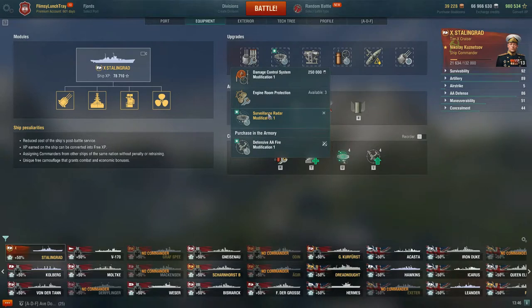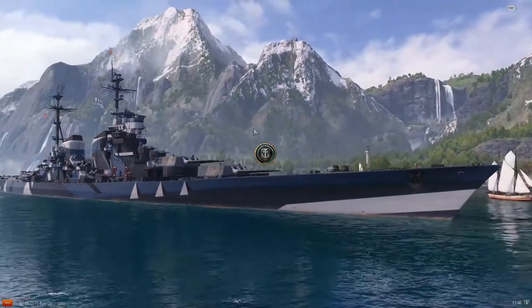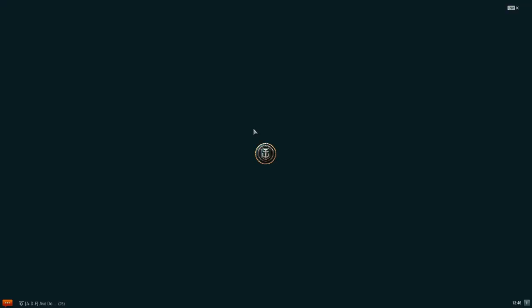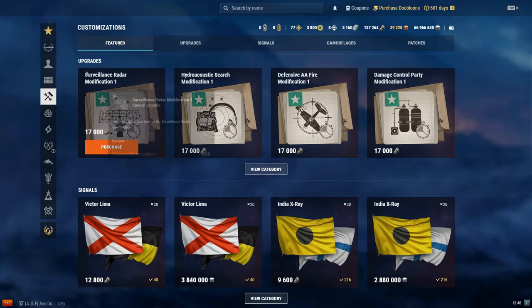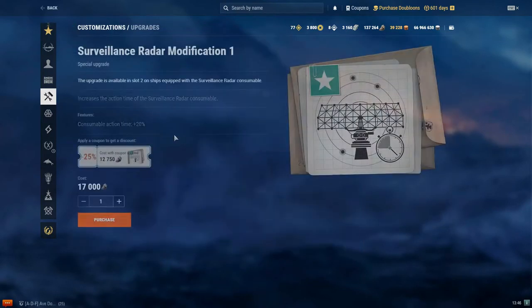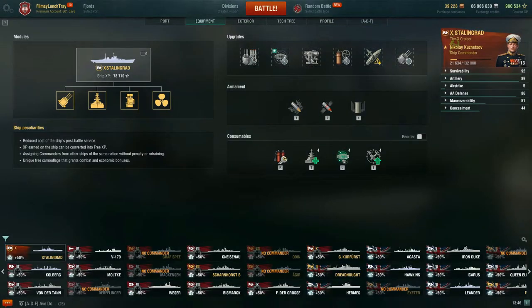If you go into the armory under upgrades, you will find the Surveillance Radar Modification. You can use a coupon — you get these once every month — for 12,750 coal instead of 17,000 coal. I recommend running this on slot 2 in the upgrades for Stalingrad.